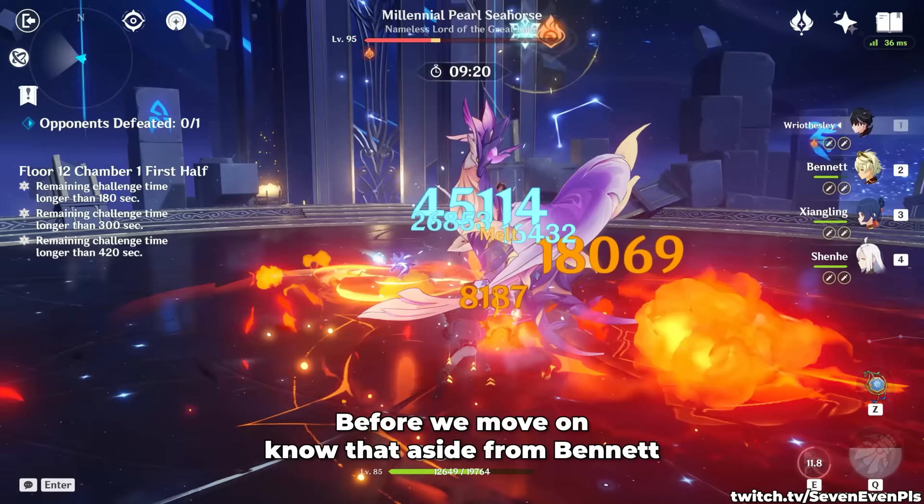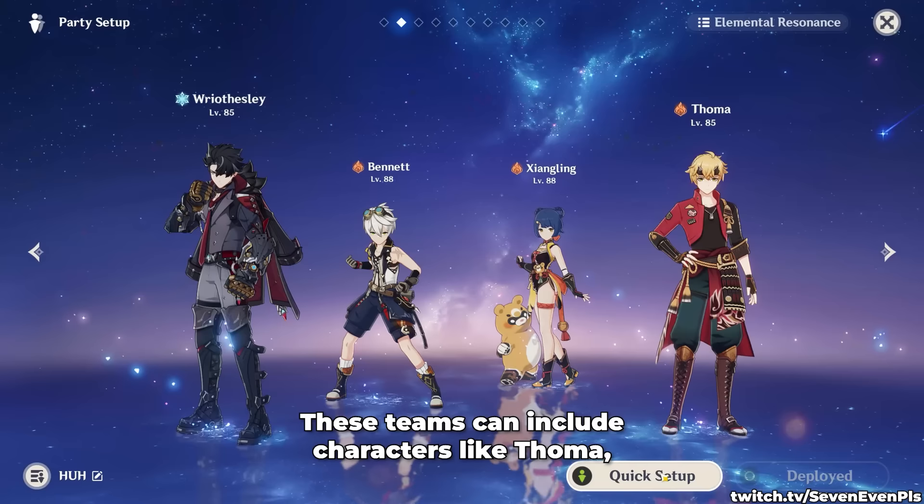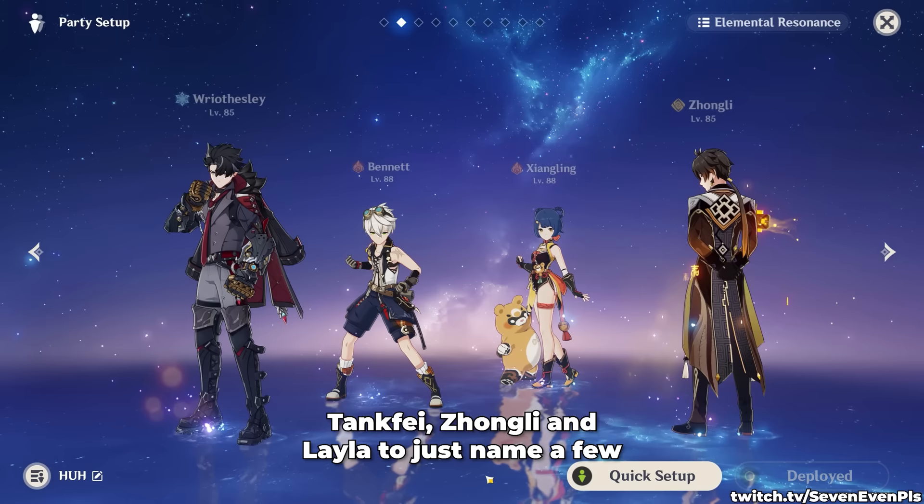Before we move on, know that aside from Bennett — which is really good here — you can slot any Pyro unit as long as you're applying enough Pyro. These teams can include characters like Thoma, Xiangling, Amber, and Layla to just name a few. But of course, as in so many teams nowadays, Bennett and Xiangling is the best version.